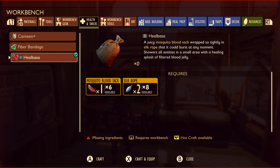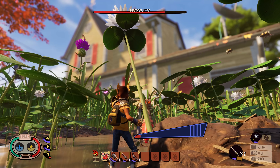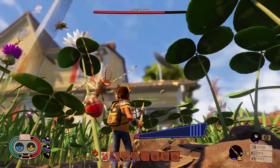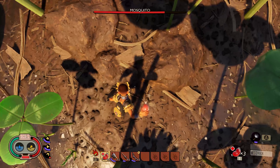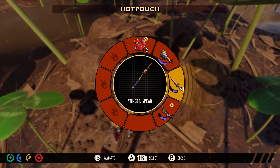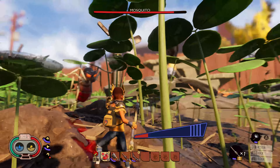If you're looking for a new projectile, and one that can heal you and your friends, then be sure to unlock the recipe for the Hielbasa. This juicy mosquito blood sack will shower you and your allies in a small area with a healing splash of filtered blood jelly. Yay!